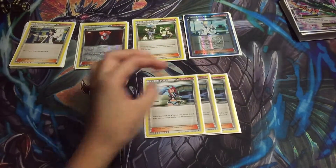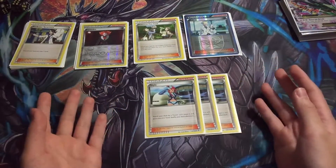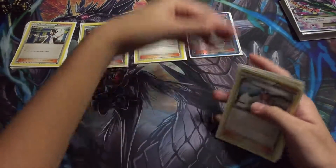Then we have three Skyla — search your deck for a Trainer card, so you can look for Ultra Ball or something that you need along those lines. That's it for Supporters.